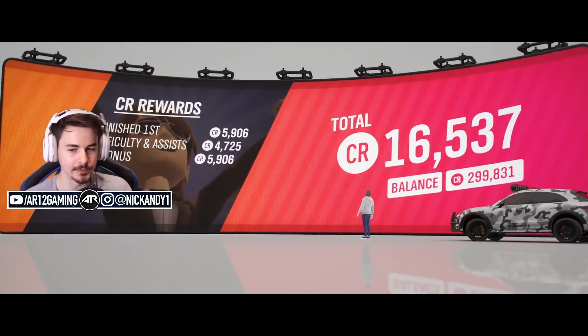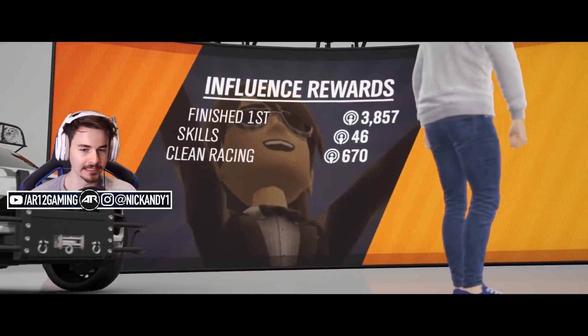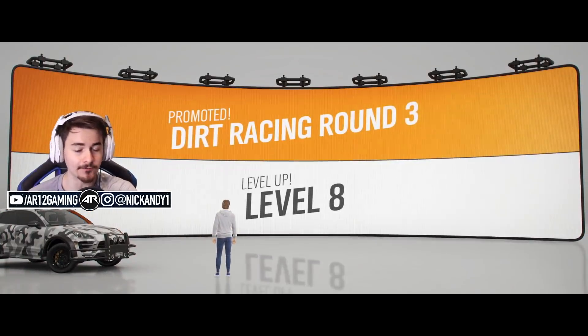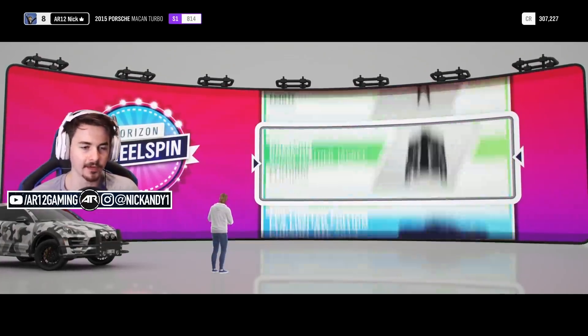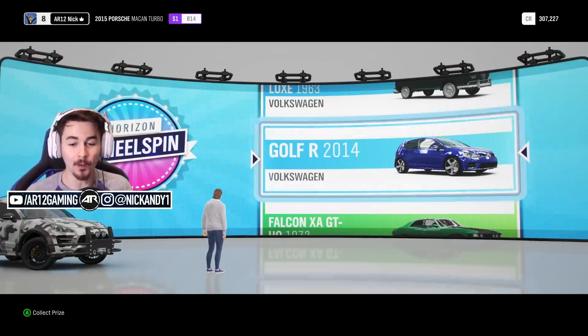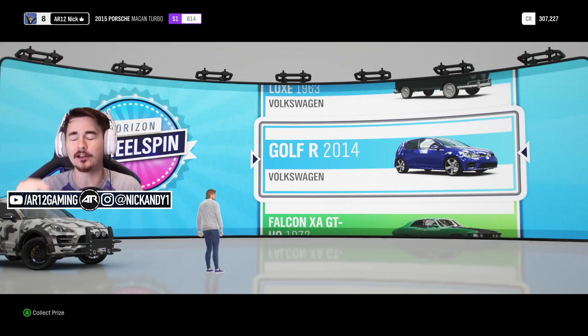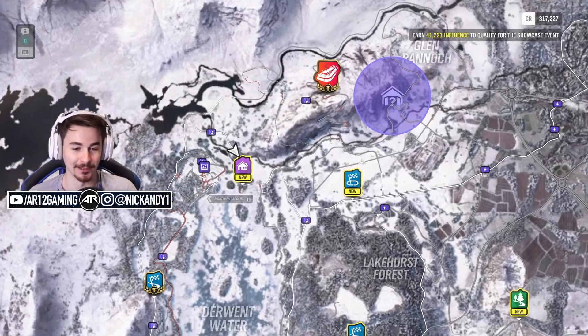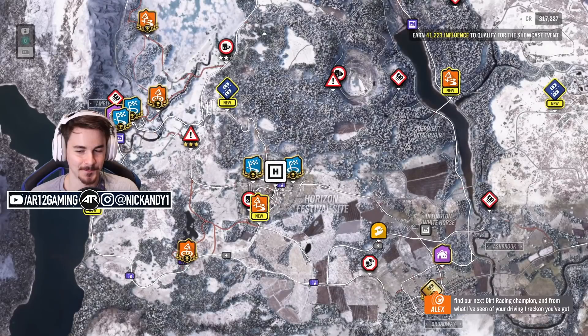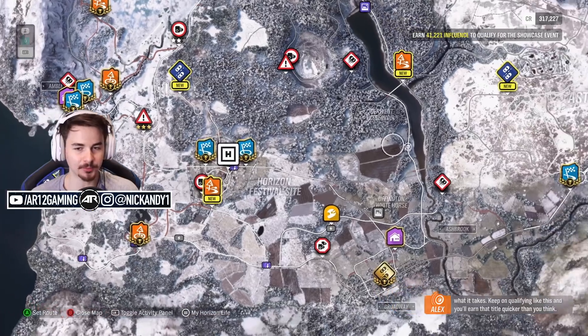We gotta go customize our character too — we cannot forget to do that. We're over 300 grand again. We get some good influence. We were level seven before, and now we level up to level eight — I think we get a wheel spin for that. There's my wheel spin. We could do with some more money. Yes! The Golf R from 2014 — I know that car has an incredible wide body kit, so I'm super excited to jump into that. Keep on qualifying like this and you'll earn that title quicker than you think. Thank you, Alex — much appreciated.